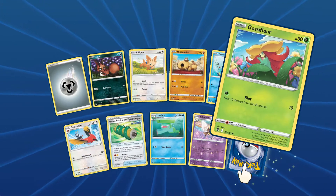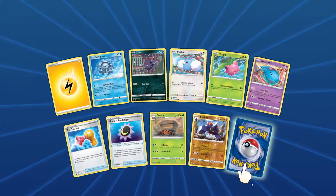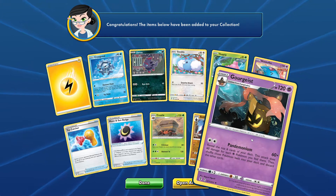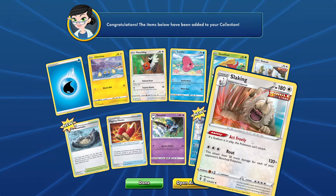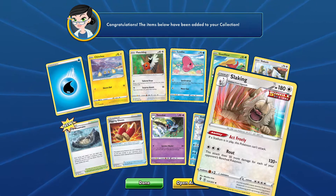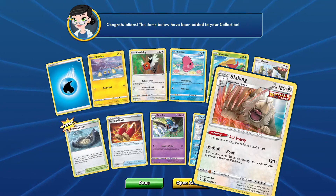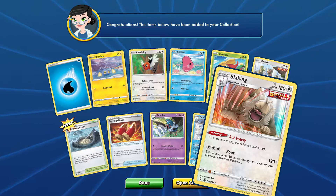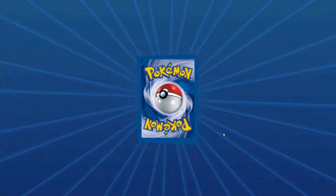Scroll of the Flying Dragon Rapid Strike and a Wishiwashi. Getting down to the last few packs. We got a Gourgeist, another Gourgeist. I think at least we've got more than enough Gourgeist now. Slaking — Stage 2. Slaking: if the stadium is in play, this Pokémon can't attack, but it does 120 damage plus 30 more for each of your opponent's bench Pokémon. I could see this being used competitively if it wasn't Stage 2 — Stage 2 kind of hurts it.